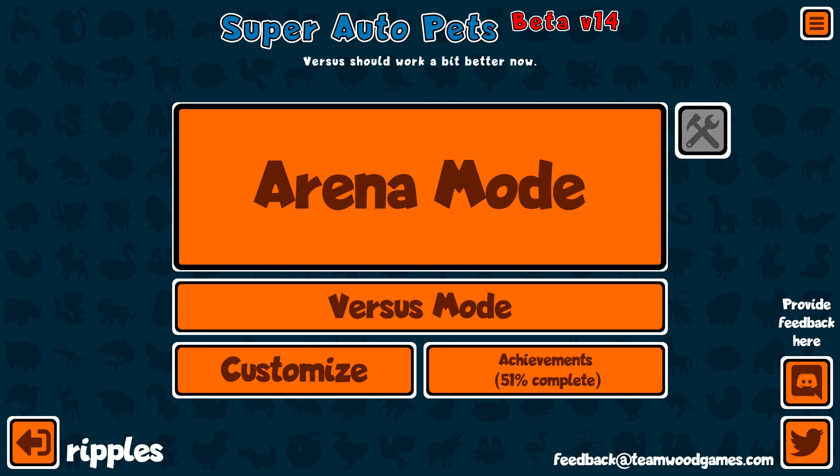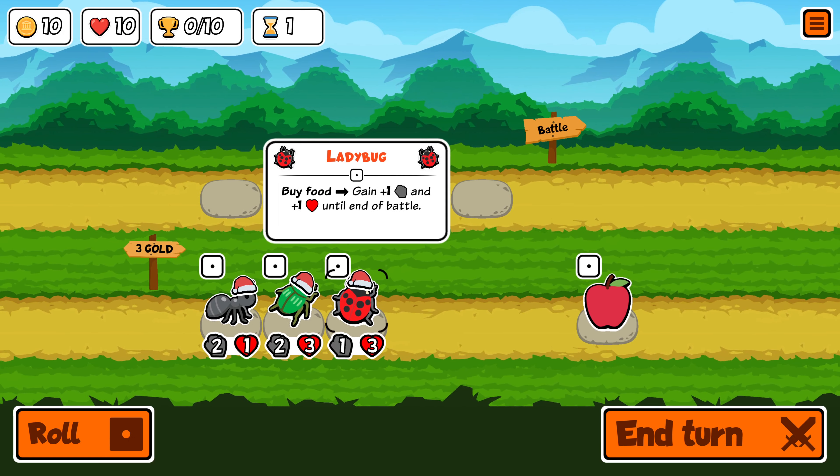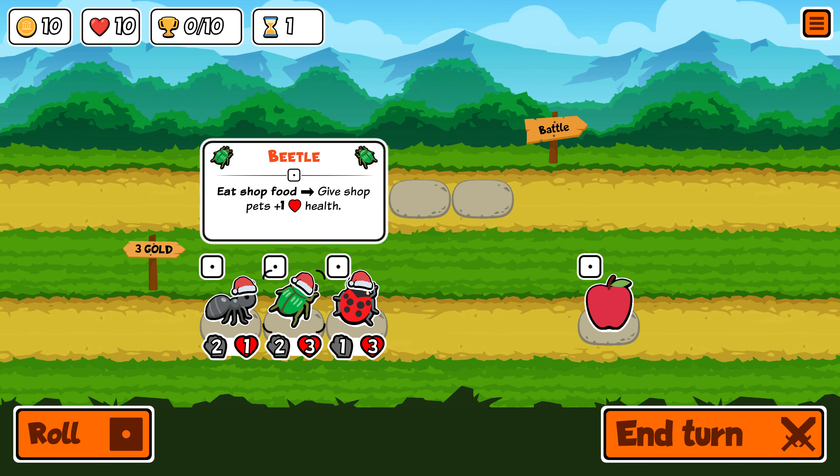Hello, my name is Ripples and we're back on Super Auto Pets once again. I have a dream, and that dream requires us winning a game and also getting a chicken. The chicken is the plan and that's what I want.